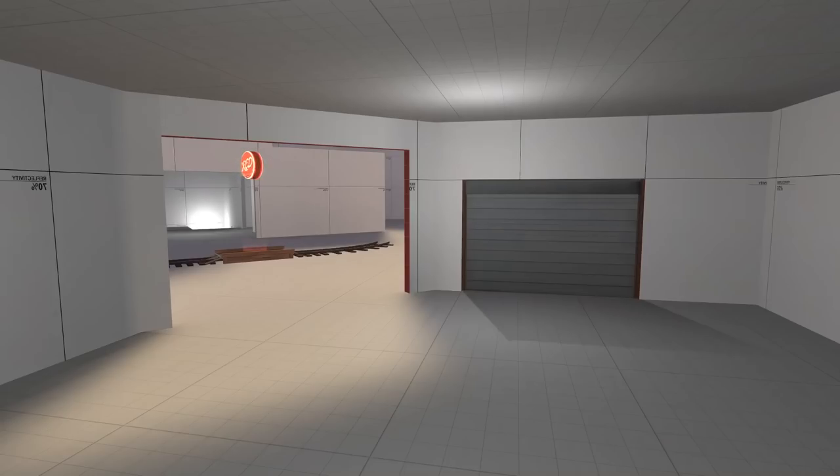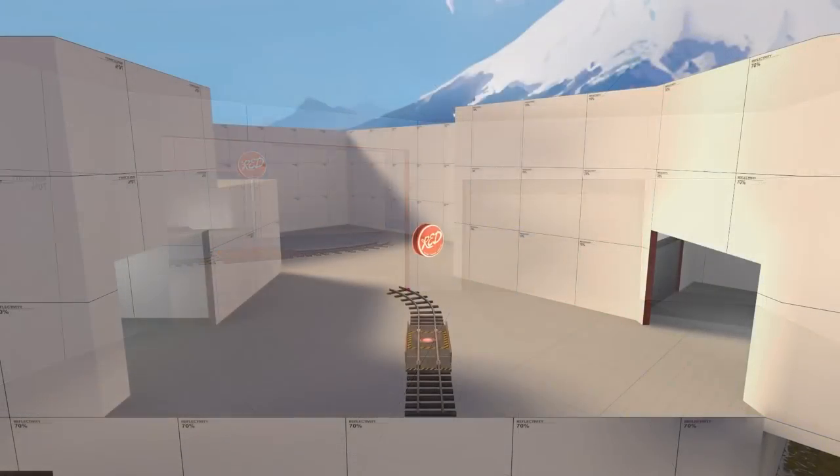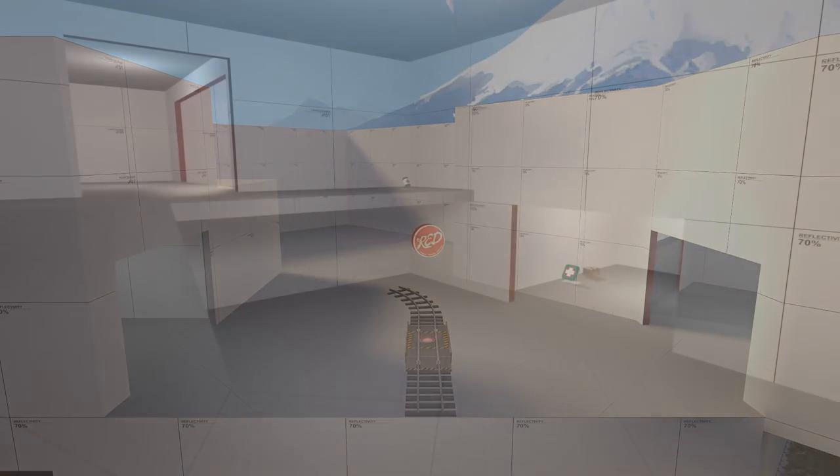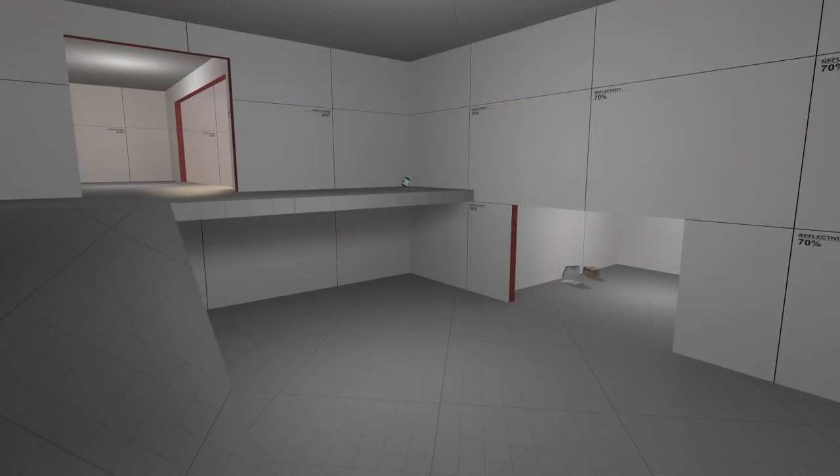While defending A, Red will spawn closer to the front door, and then once Blue caps A, they're going to be pushed back to encourage them to use the second exit. Above Red's spawn, we placed two buildings to provide cover and help Red defend once Blue is pushed past the bridge. Around this time the point was feeling fairly barebones, so we opened up a building to give Blue a place to attack from, as well as a decent sentry spot for engineers.